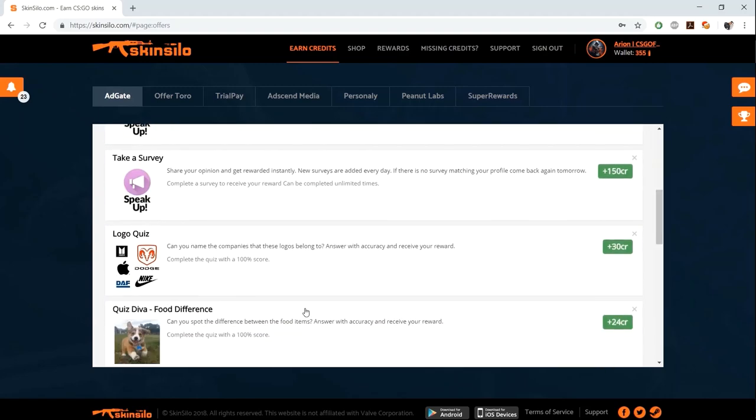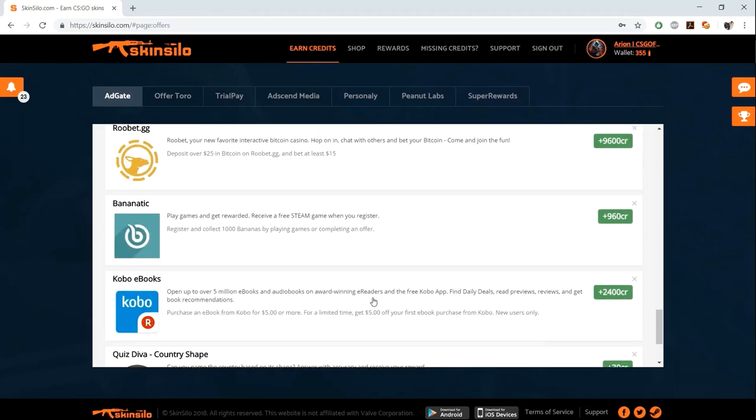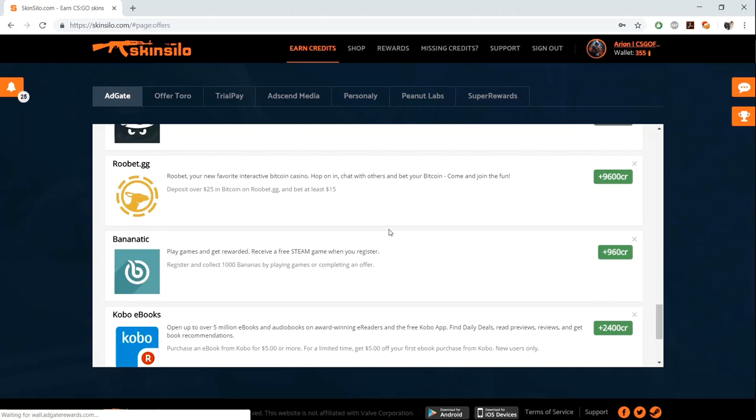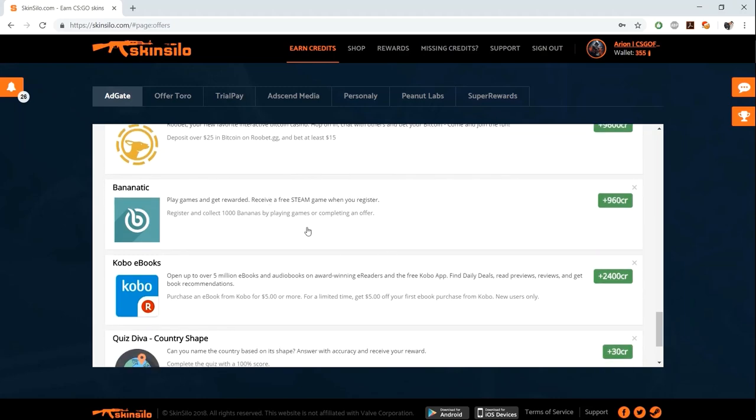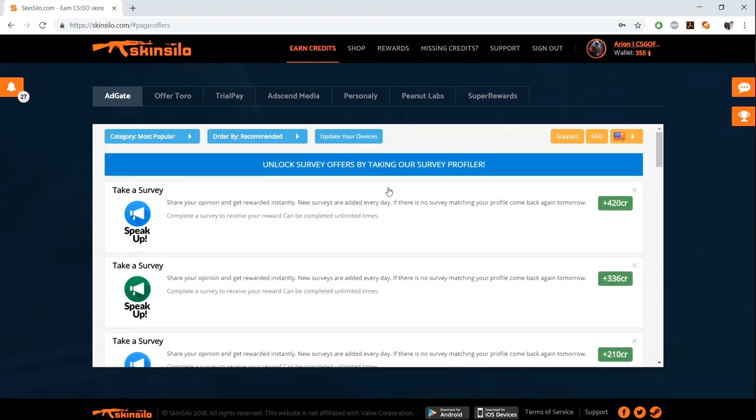I think quizzes are the best you can do on Skin Silo - they are basically just free credits. The next kind of offers involve registering on some third-party websites and doing stuff there in exchange for credits. I don't recommend spending money on other websites to get skins, because if you can spend money elsewhere you could just spend it on Steam. You can do the free offers though, like 'register and collect a thousand bananas on this website' to get 960 credits.